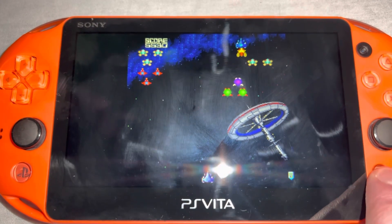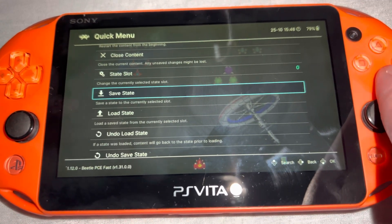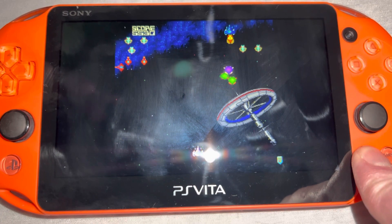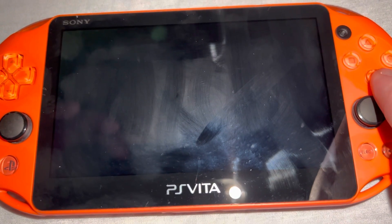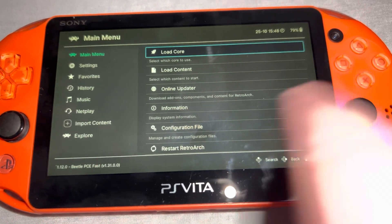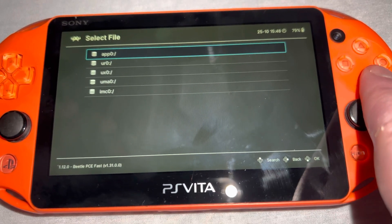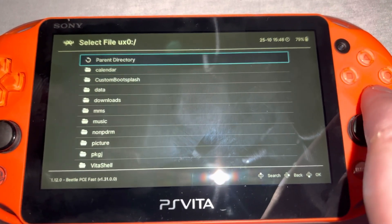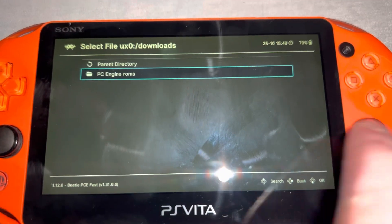I mapped the menu button to hold down select for two seconds, so here I can go in and make a save state of a game in progress, or I can quit out of this content — and you will see how long it takes to close a PC Engine game and go back to the menu. It's not fast, I did warn you, but it works. I guess we shouldn't expect performance at Steam Deck levels anyway. This is a handheld architecture that came out a decade ago, so it's still pretty damn good considering the age and the amount of things you can do.